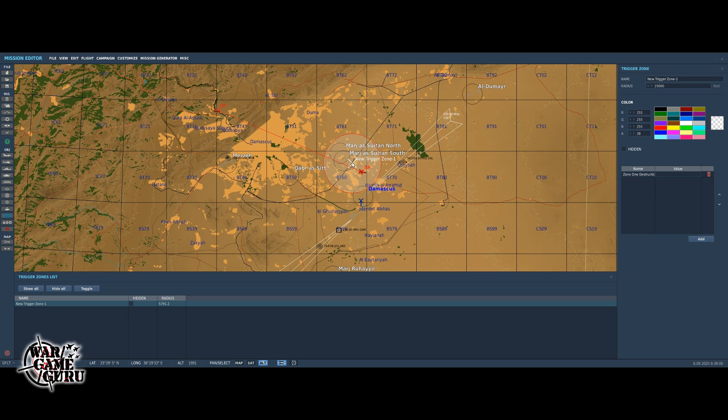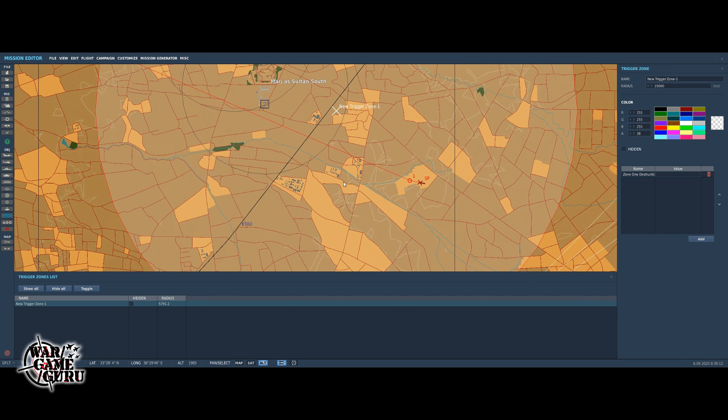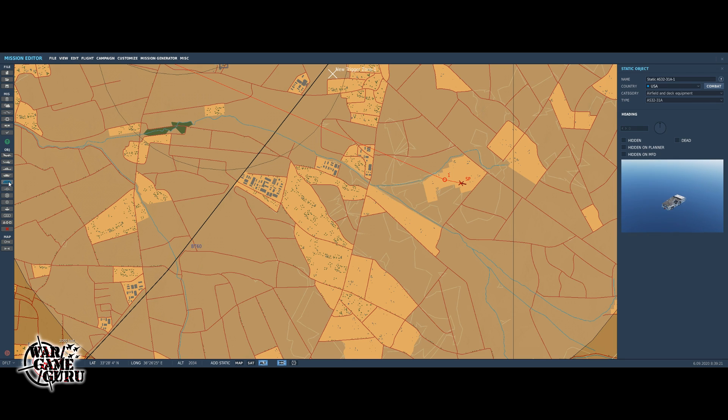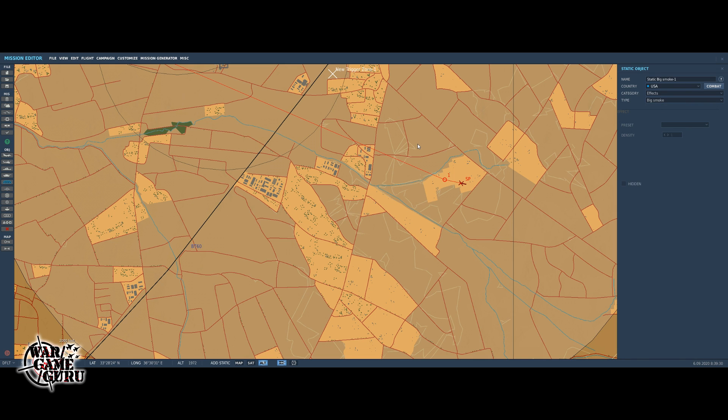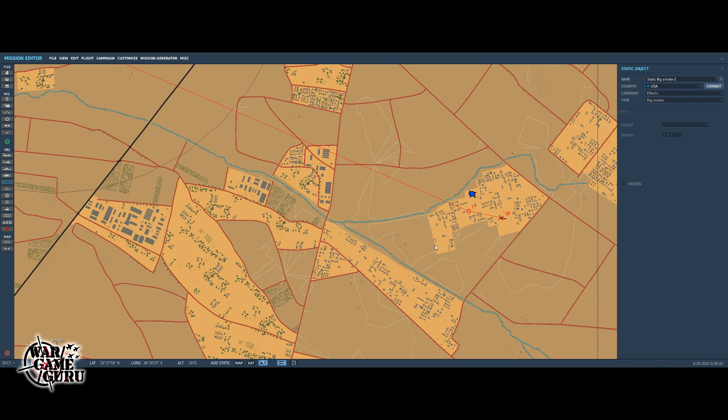I didn't put any fire or smoke objects in there yet, but we can. I need to find those objects — it's under Add or Modify Static Object, then Effects. There's big smoke. I'll throw a big smoke here, and a smoke there. I don't know why I can't find the fire specifically, but I'll hit save and go with that.